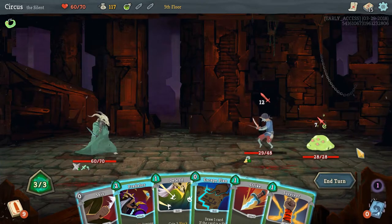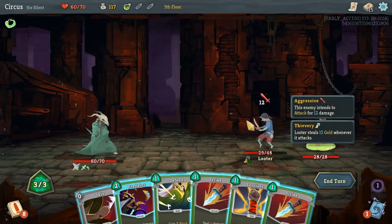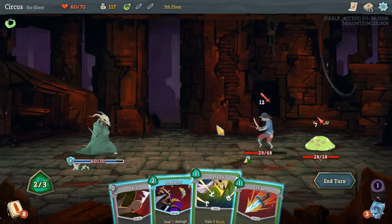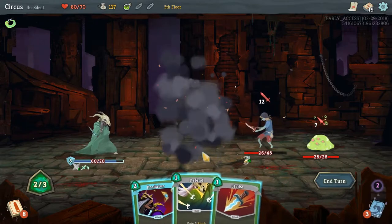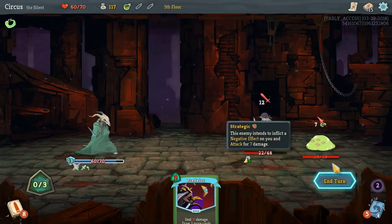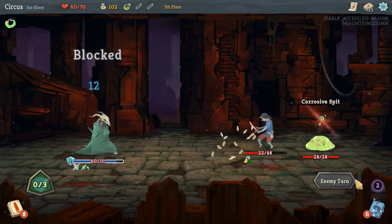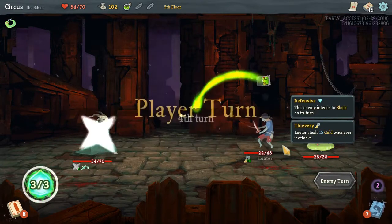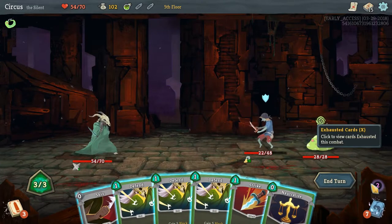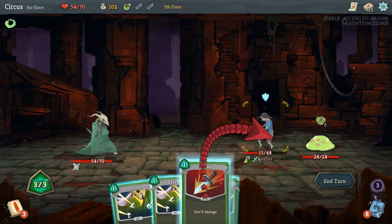We're weakened and have 19 incoming damage. We play Escape Plan, Survivor (discarding a Strike), Shiv, Defend, and another Strike — we take a little damage, about six, but that's okay. We'll get our stolen gold back when we kill this guy, though he'll try to run at a certain point so we have to be careful. Neutralize gives free damage, we hit with Shiv.